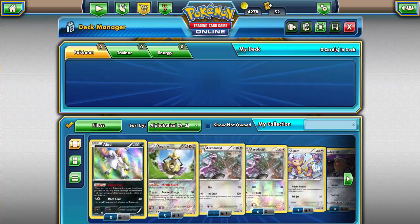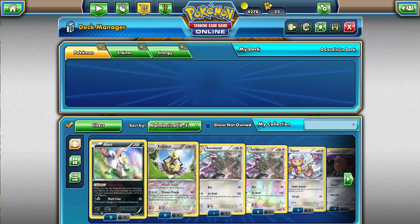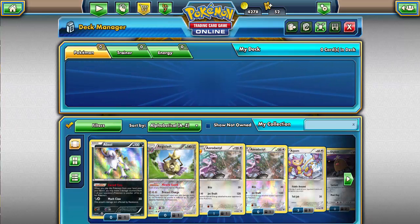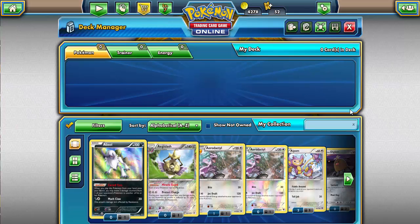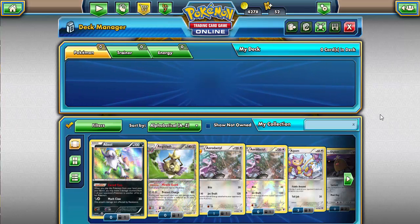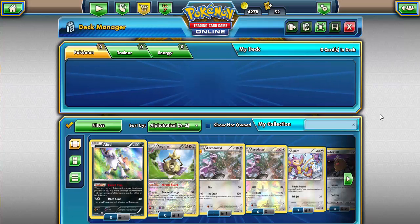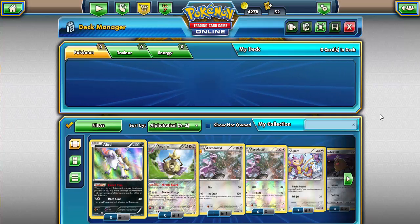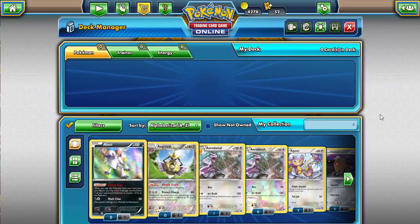Yo, what is up guys, gcdc1221 here coming to you guys with another video. Today we're gonna be doing a Pokemon TCGO deck build. What build are we gonna do? I've been seeing a lot of this particular deck while I've been playing, and that would be the Mew and Passimian deck. You guys might be wondering what's so great about Mew and Passimian?